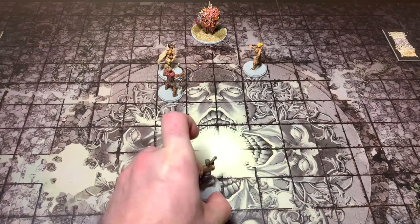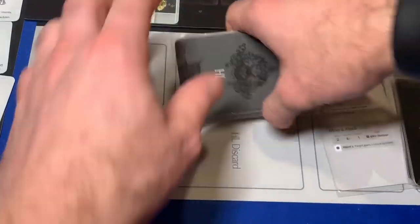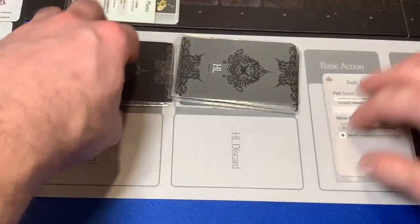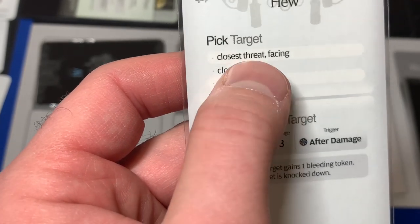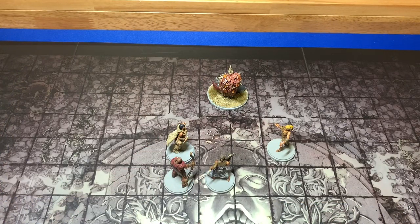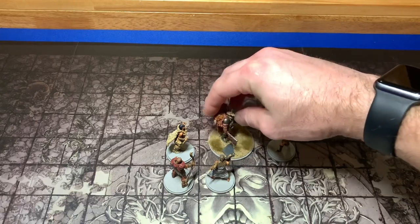The Butcher draws Hew — closest threat facing, then just closest threat. All our characters are threats since none are knocked down. The Hew card tells him to attack the closest threat facing, but there's nobody in front of him, so it's just the closest threat. If we turn the monster, the closest threats are all about two spaces away — Gold Moon, Xena, and Riverwind. I can attack anybody except Karamon. I'm going to go ahead and attack Karamon since he's got three bleeding tokens but also four survival — he'll be able to dodge.